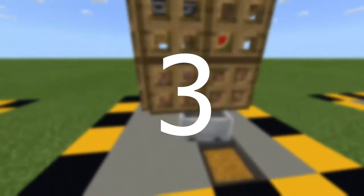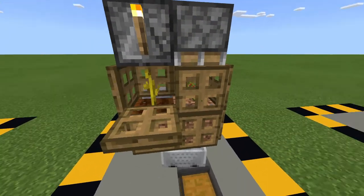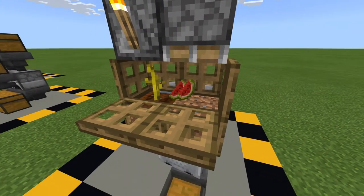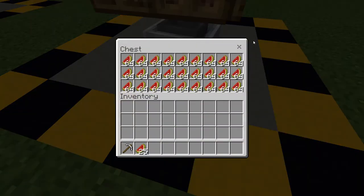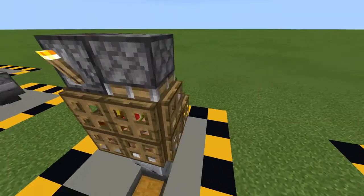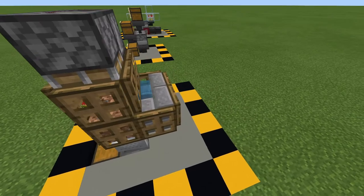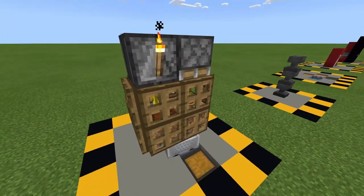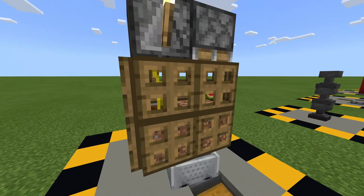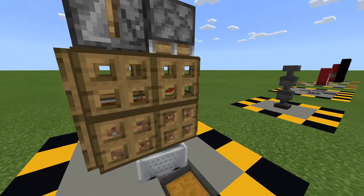Number three: melon slash pumpkin farm. It will automatically pop off the pumpkin or melon as soon as it grows and collect it in the chest. Just a piece of advice — this Minecraft world has been sped up to allow you to see this machine work more efficiently and quickly.